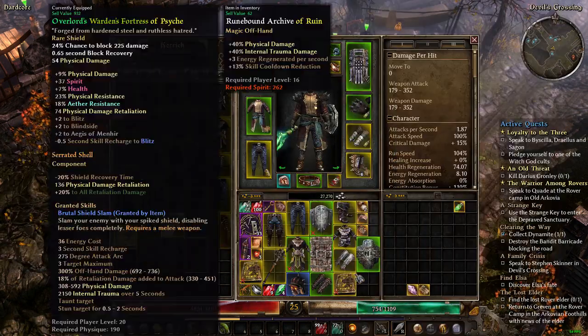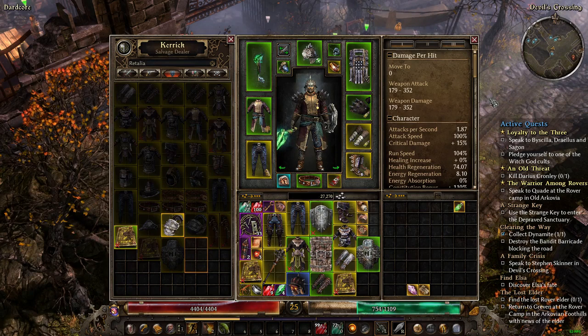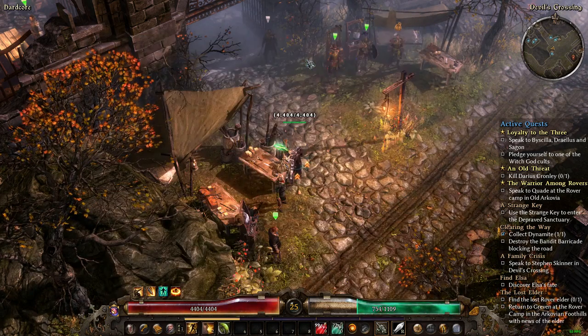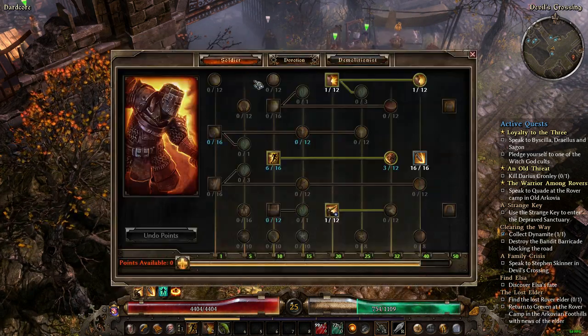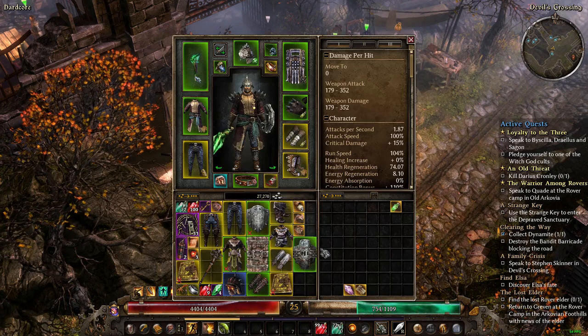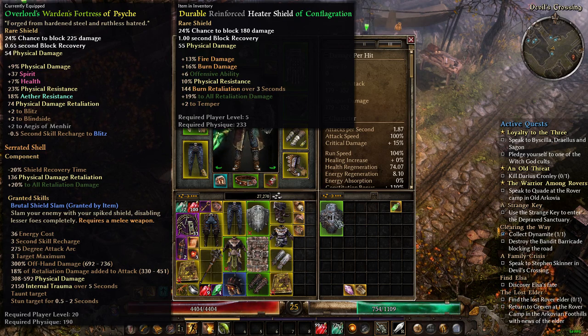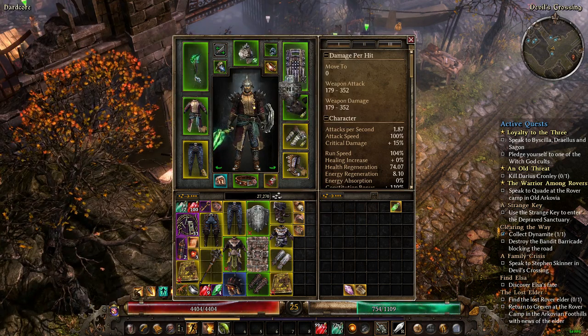If I take this new shield I'll lose Blitz and Blindside, but I'm prioritizing retaliation damage. This new shield gives 19 to all retaliation and 144 burn retaliation over three seconds, with 24% chance to block — slightly less than my current one. It also gives a plus to Temper when I get it. I'm going to go with the retaliation damage shield. Mr. Arcade Life — if you watch this — advise me in the comments below.